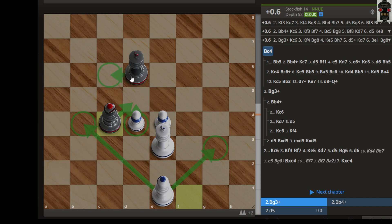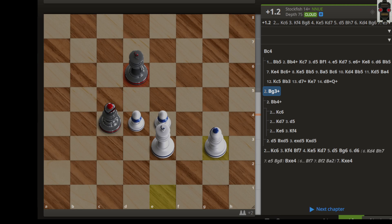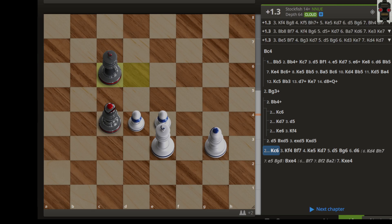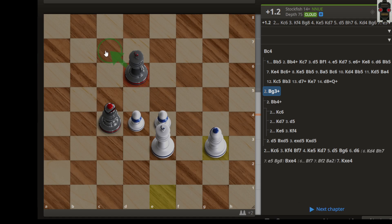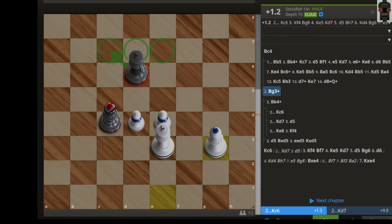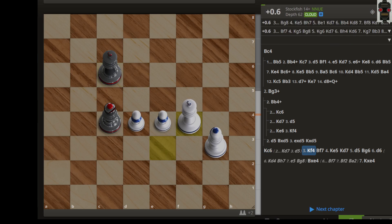We have to play a really accurate move because we need this square attacked twice by king and bishop. Those two squares are very important for the king to move. Let's say we have this bishop g3 check, and after that we move king c6. If we play anywhere else then it will be losing for black — simply d5 because the pawn will advance and white can easily win. We have to play king c6.